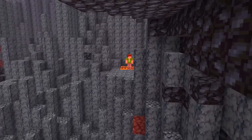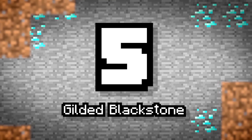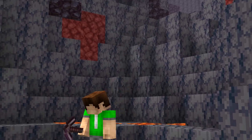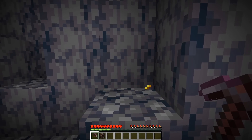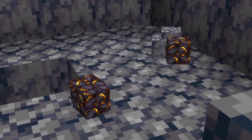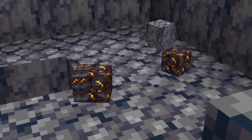There's also a lot of magma here, so watch your step. Number 5: Gilded Blackstone. This variation of Blackstone will most likely spawn within the Basalt Deltas and drops one gold nugget when mined. Gilded Blackstone can actually resist TNT blasts, and the block will drop when exploded rather than be destroyed. I'm always down for more gold in the Nether.